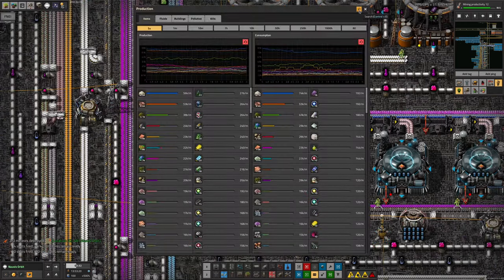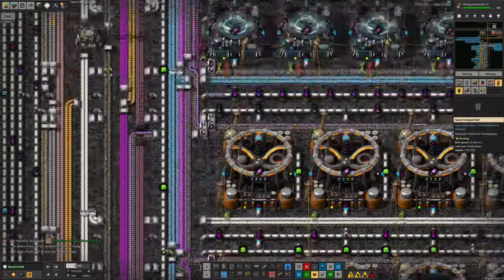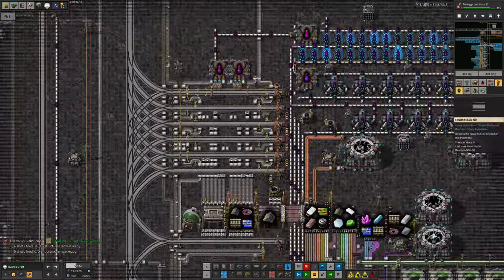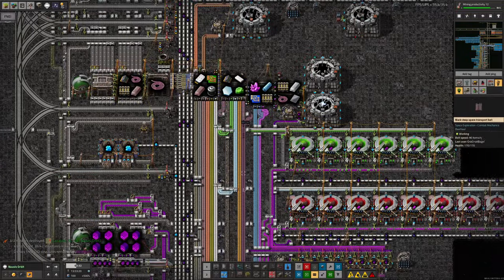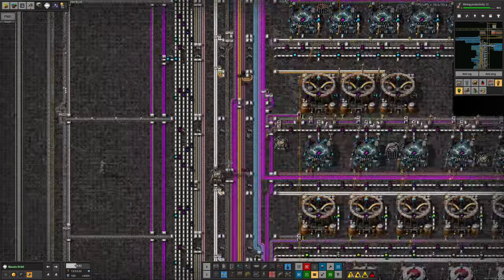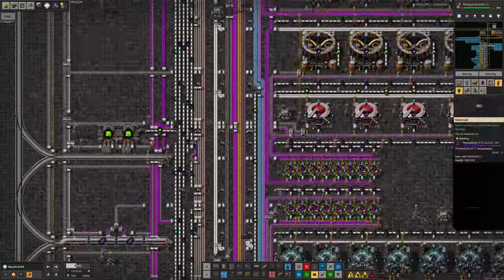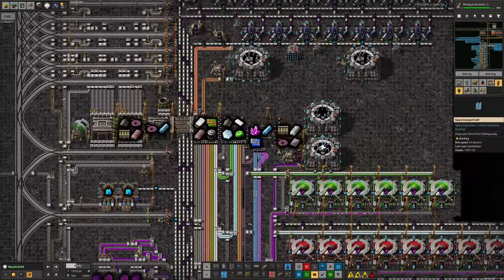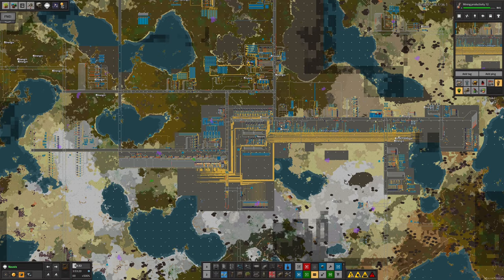Looking at the consumption production graph over the last hour, it's been rather dead - that's when we had serious Holmium shortage problems - and then it's been a bit up and down. I suspect each spike is when one of the trains arrives and drops off an entire train load of quantum processors, which can then flow through and come down the belt. There's a nice supply of them now, but it's already run out. We're still having some serious problems with the sheer throughput of Holmium cables needed to make the processors.